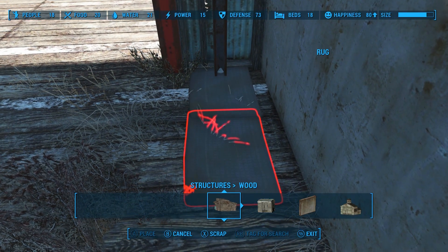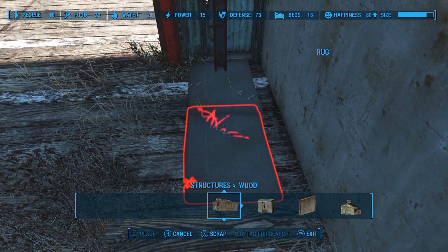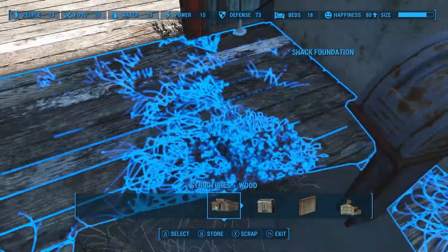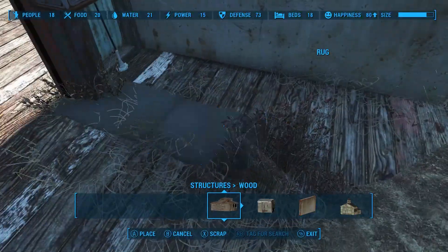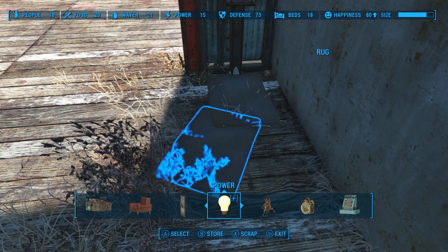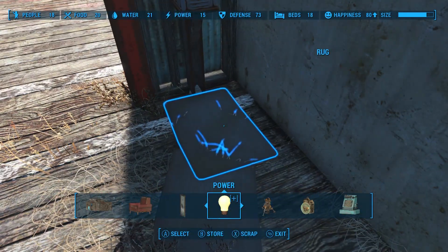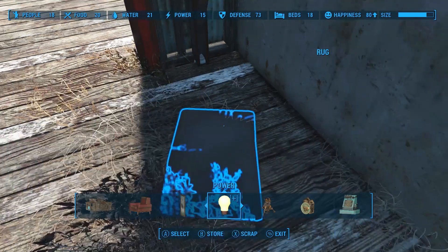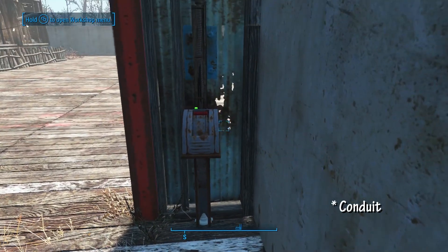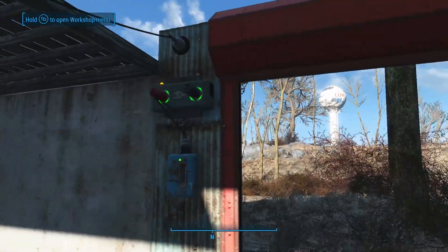Once I get the switch positioned right, I pull the rug out — it drops down into place right on top of that pylon, so we kind of hide the wires there. That wire is going through the wall there, and we are good to go.